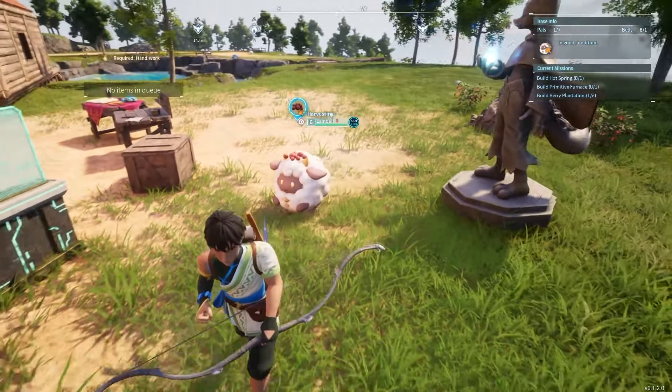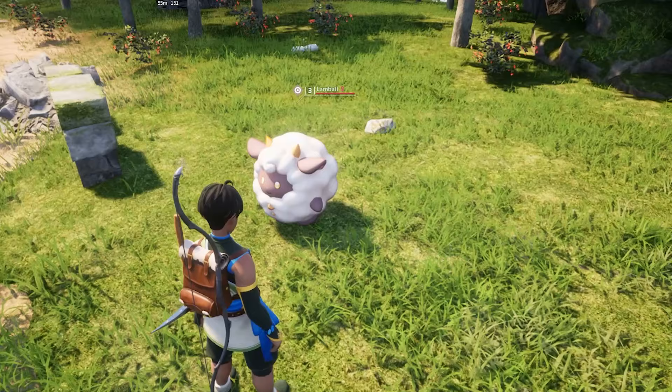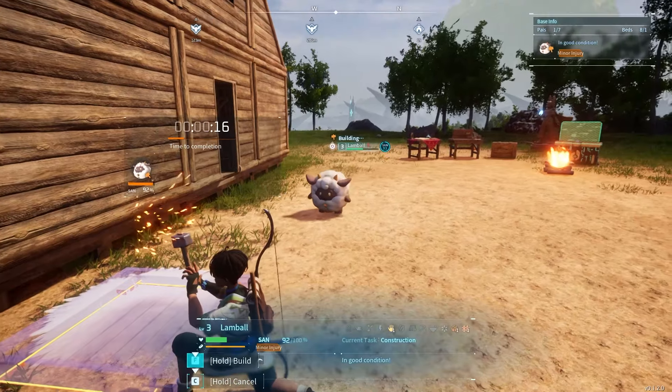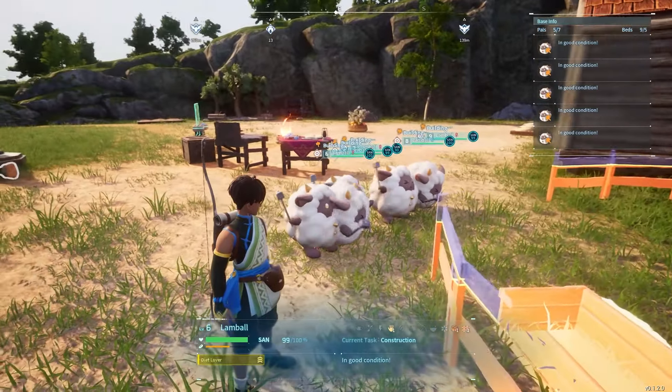Our first PAL on the list is Lambal. This cheap creature is probably one of the first PALs you'll encounter when you begin your journey. They're quite easy to catch and make for a perfect first addition to your party. When assigned to your base, Lambals will help with building any new structures you're putting up, and the more of them you have, the faster it will go.